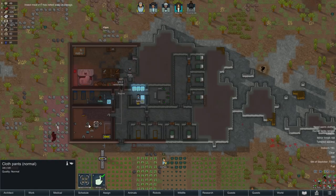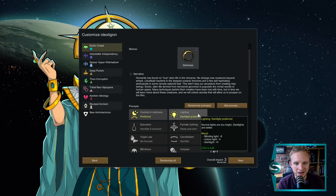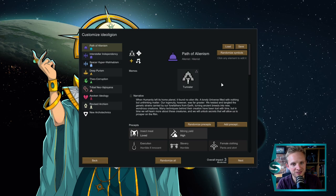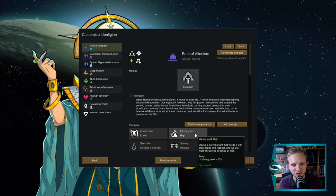Darkness — pretty self-explanatory. If you're somewhere you can build into a mountain, everybody loves darkness, happiness. If you're outside, everybody's getting a massive debuff. But this also comes with combat in darkness, which gives you massive buffs to shooting accuracy when you're indoors in the dark — outdoors, you lose loads of shooting and melee accuracy. Can be really powerful and really easy, or can be really horrible, depending on your situation. Tunneller pairs really well with the darkness one. You get an ability to eat insect meat and it'll make you happy, plus 10% to your mining yields. If you want to go build your nice mountain base, go crazy.